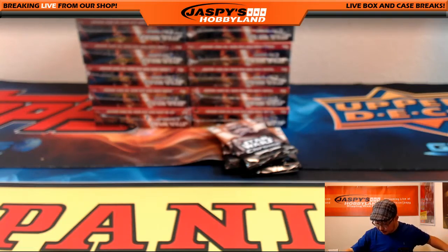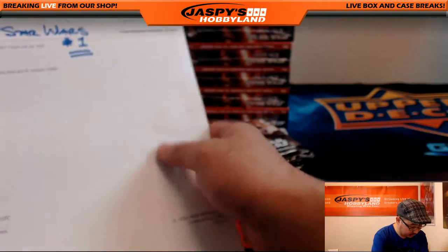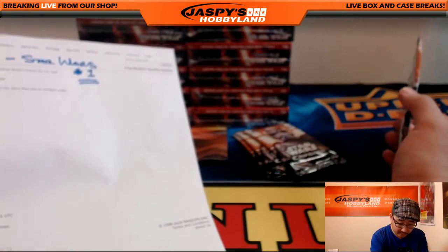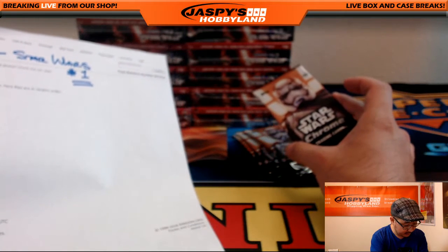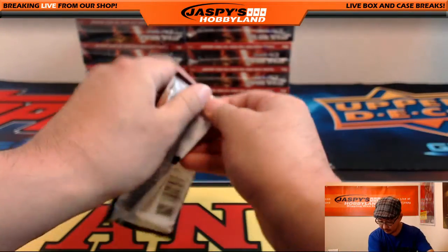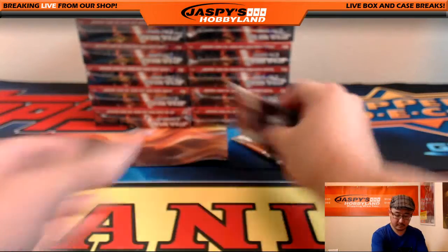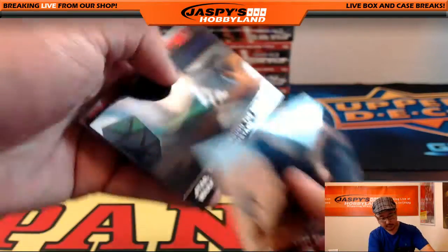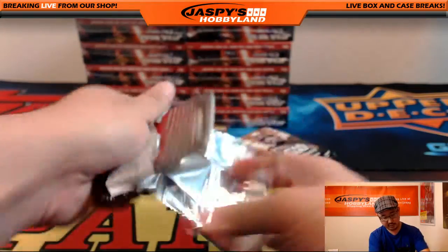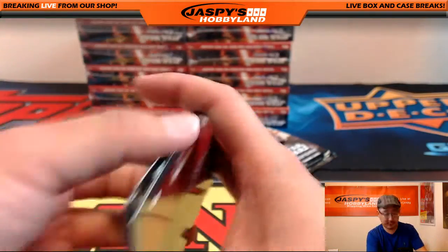I believe these last packs should be for Junia. We've done everybody else. Junia, you should have the last four packs — 1, 2, 3, and 4. Packs 24, 23, 15, and 19. And 23, and 24. See, these are refractors but they're not numbered — just FYI.